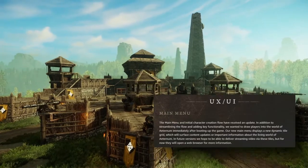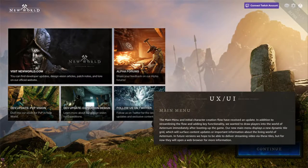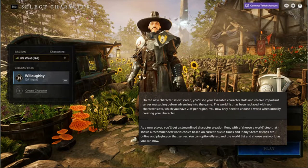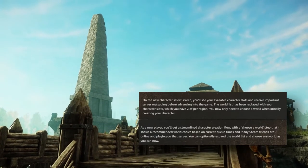Next we have some UI changes. The main menu now has multiple windows to display content or information. The character select screen has changed — you will now load into character select instead of world select once you've created your first character. It seems like they added more backgrounds for the character login screen as well. There is now a character limit of two per region.